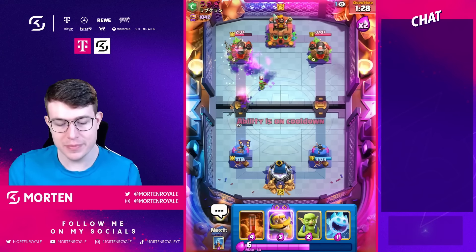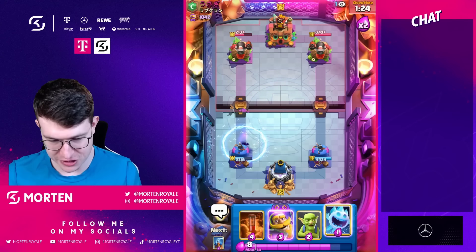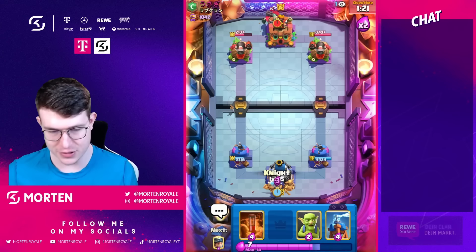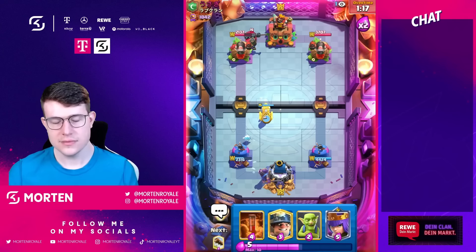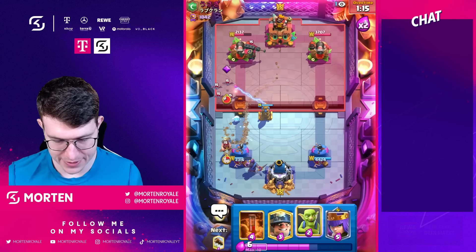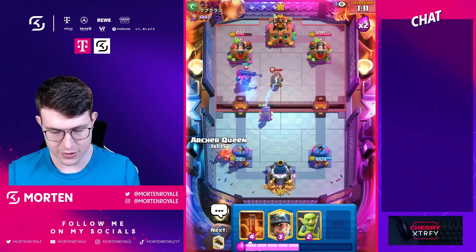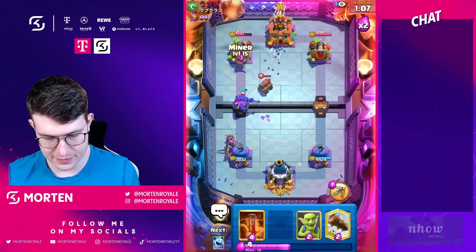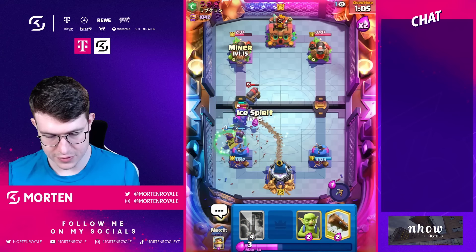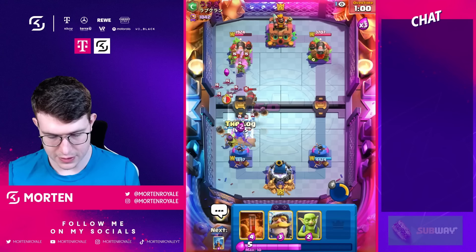Going into double elixir time really soon. Pushing same lane gives the opportunity to always go miner poison together with arch queen. Arch queen will be really important soon for the free card cycle — need to get poisons down. Also want to cycle to evolution tesla. Maybe tesla high is a smart play. Going arch queen up — he has free card cycle with his cannon cart too. Going iceberg then log.